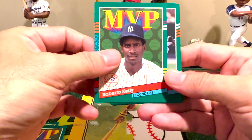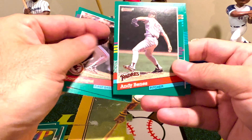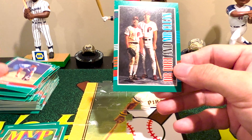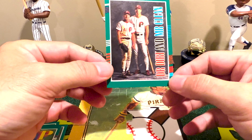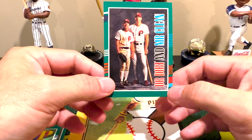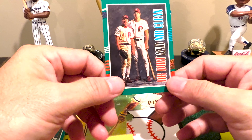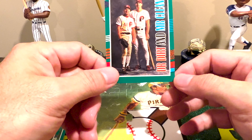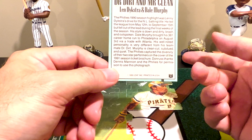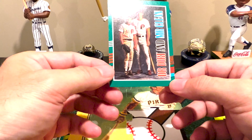Roberto Kelly MVP — unfortunately Roberto Clemente had been passed for almost 20 years by this point. And the last card is a Del Murphy and Lenny Dykstra combo — that is an interesting one to end the rip on. I've met Del and Del honestly is huge. I'm probably not as tall as Dykstra so that was kind of funny when I got a picture with him. It's card number 744 out of the 770 in the set, so there were other cards afterward. That's a cool one.